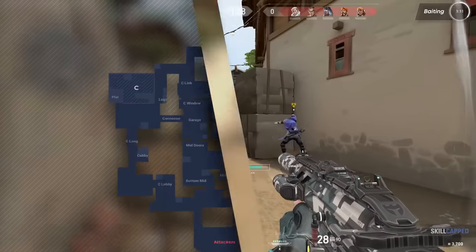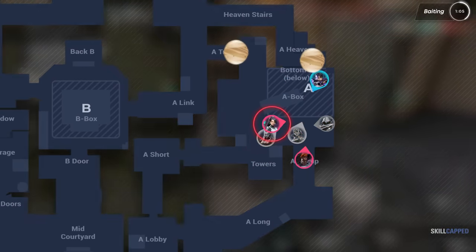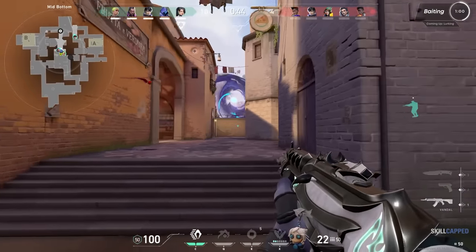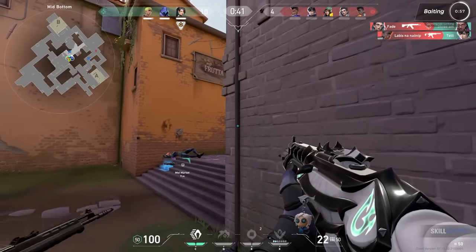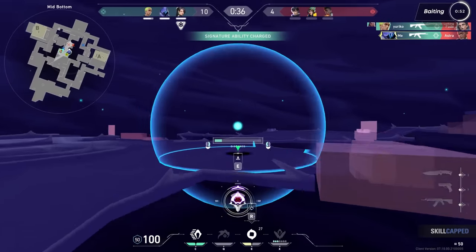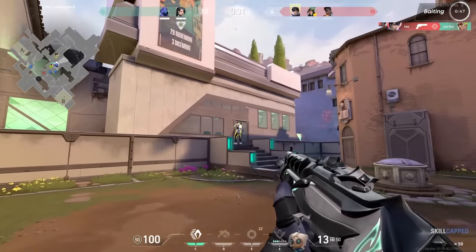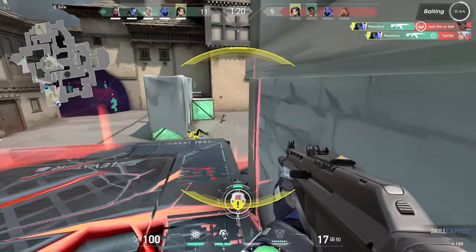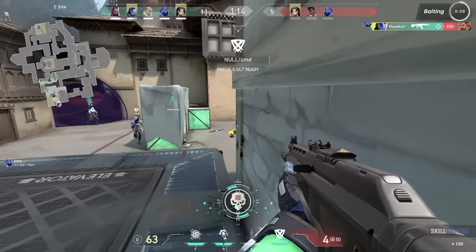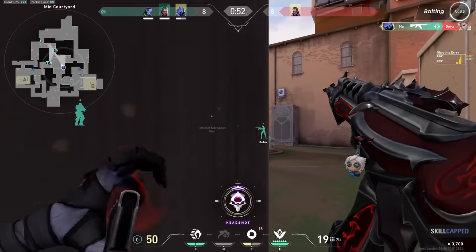Picture this: your teammate enters A site on Haven, drawing enemy fire. You're not idly watching — you're positioned to immediately trade any enemy engagement. But there's another side to baiting, often overlooked. Sometimes teammates make suboptimal plays, unnecessary noise, or risky moves. In these instances, baiting transforms a potentially losing play into an advantage. By following closely and being ready to capitalize on the enemy's reaction to your teammate, you turn their mistake into an opportunity. This proactive approach is crucial for climbing ranks, particularly in low ELO, where players frequently fall for baits.